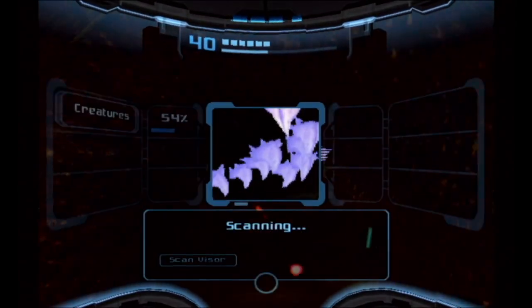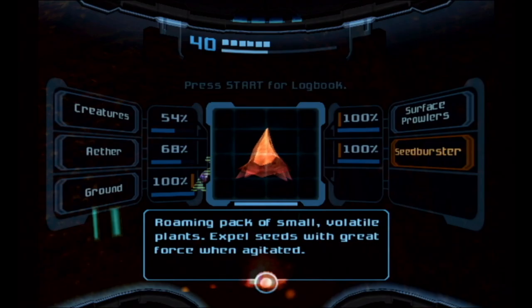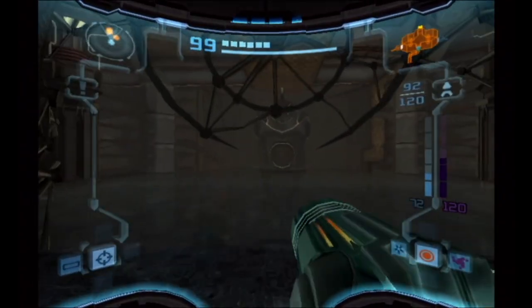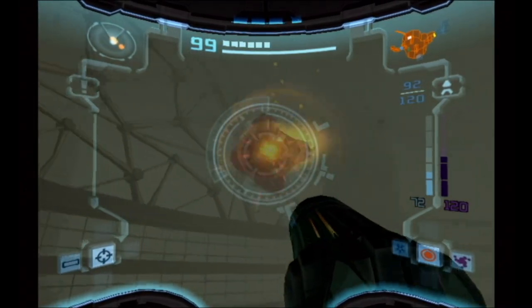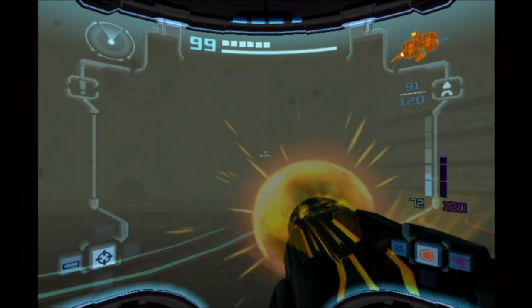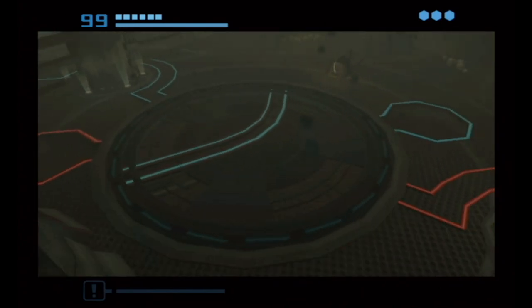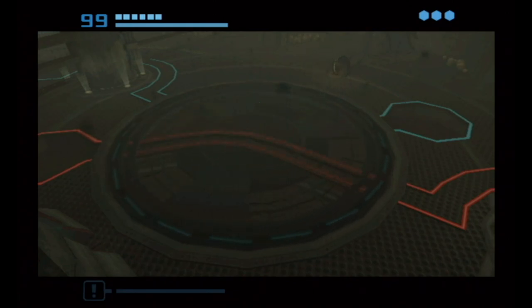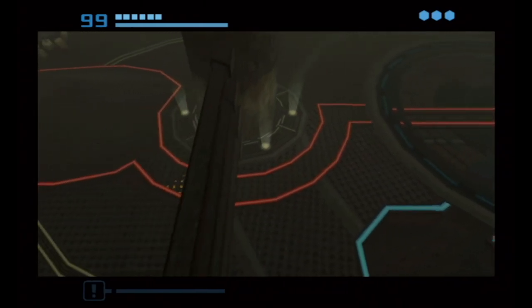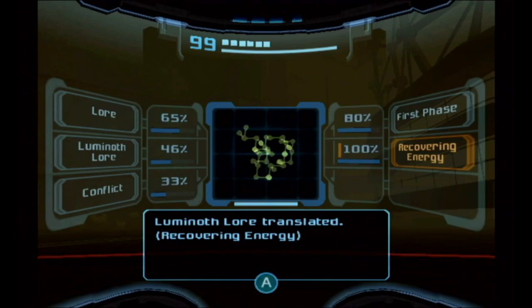Get your health ready because they throw Seed Bursters at you — they're exploding platforms. Every single plant either explodes or tries to hurt you on this planet. It's a good way to get a little health and missiles back, because missiles are going to be used a lot more going forward, especially with these Bloggs and Bloglings. You actually killed a Blogling with a regular blaster — because they're younglings without armor. Now spin it again and go to the red path.